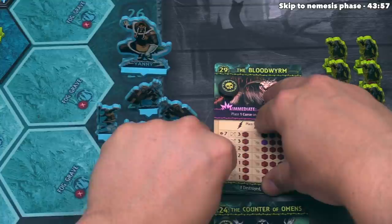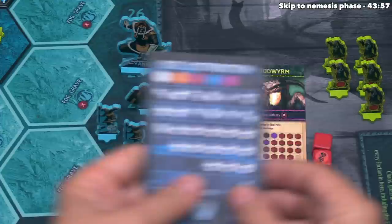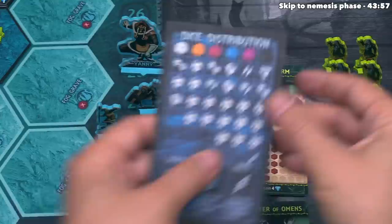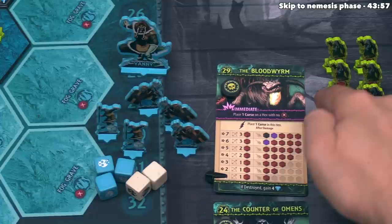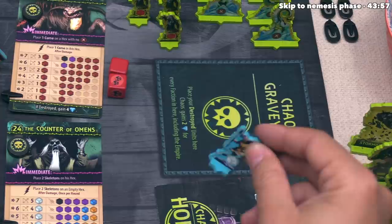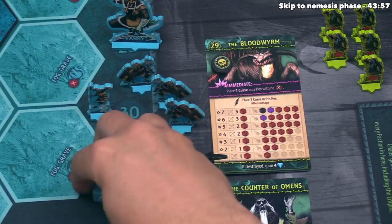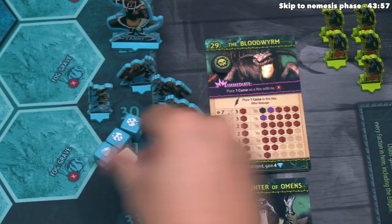One Spearsinger is destroyed and placed into the chaos graveyard, since whenever chaos destroys opposing units those go to the chaos graveyard. Moving into the next clash phase, blue rolls three blue and one white die — a much better roll. The Bloodworm rolls one red die and gets a blank. The Bloodworm does no damage, and blue does two damage back, lowering the threat to zero. As soon as threat reaches zero, the horde is destroyed. Each horde has a specific reward when destroyed — the Bloodworm gives blue four victory points, while the Counter of Omens would give just two points but also place two skeletons.